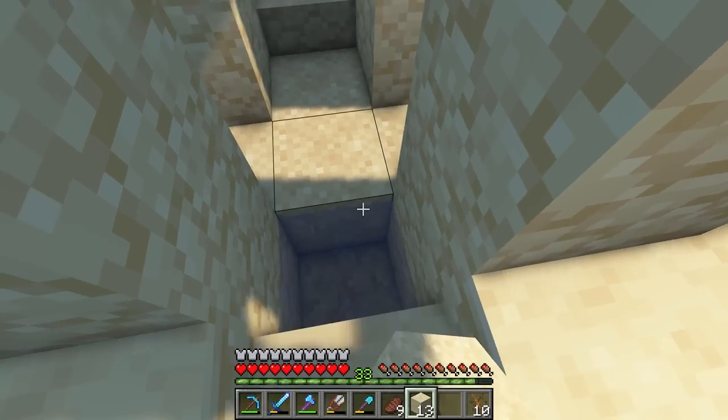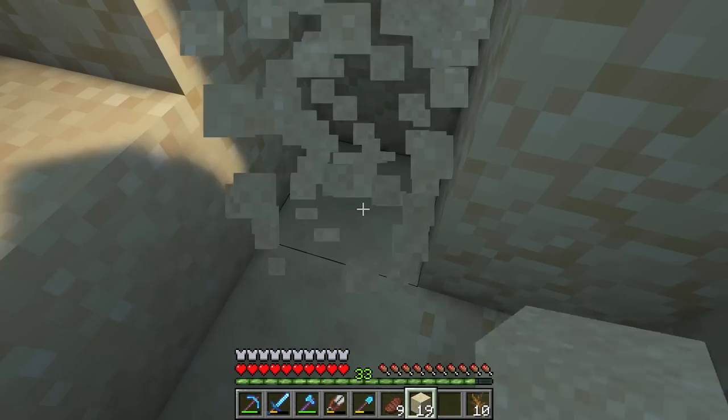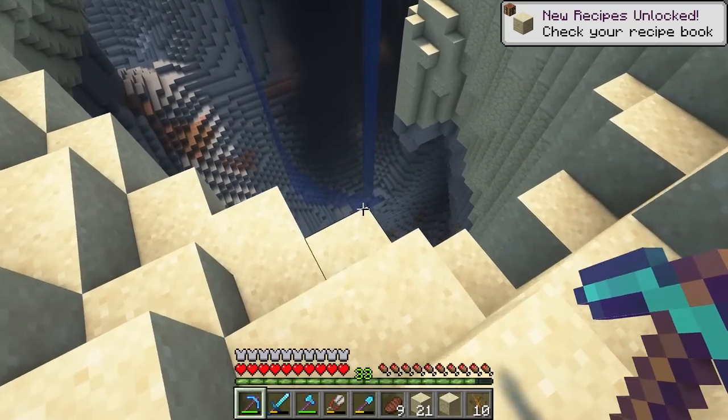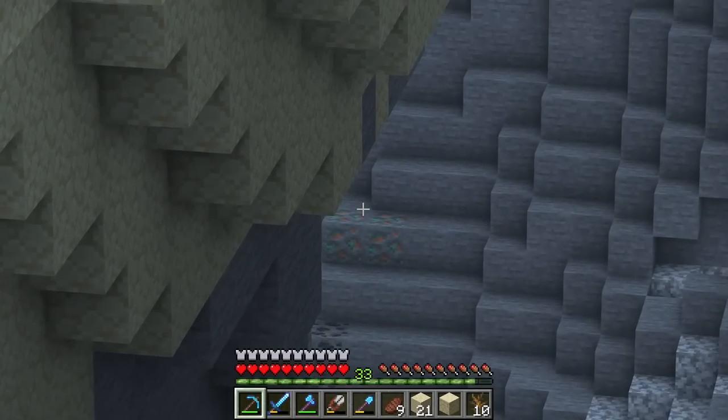Let's get rid of this water first. I'm not sure there's a chest, but there is suspicious sand here — there's actually a lot of it. I don't have copper to make a brush though. But we are next to a big cave, which probably has copper. There's some right there.